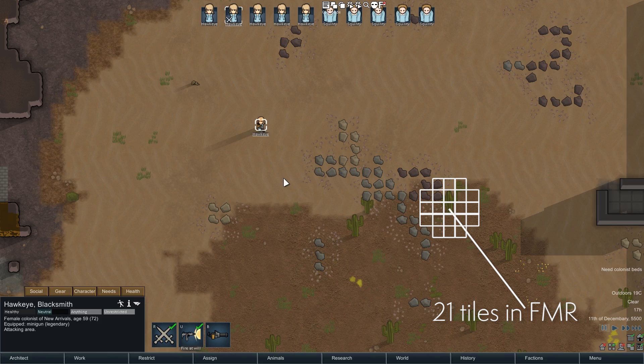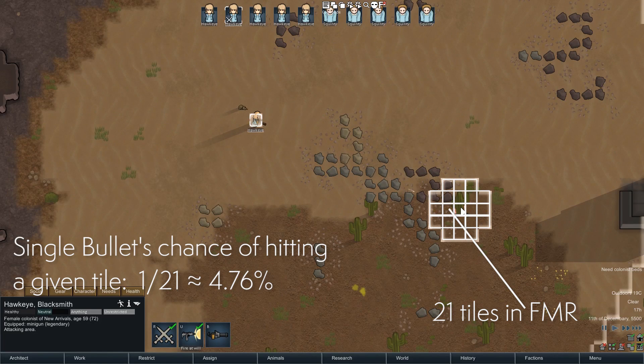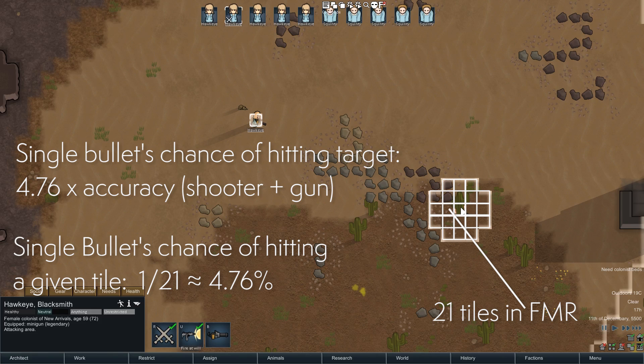Then the bullet is going to follow a path to its assigned tile. One of two things will happen: it can either reach its tile or it can be intercepted. If it reaches one of the tiles other than the one with the targeted thing, and if there's something for it to hit in that tile, then it's going to hit it. But if it goes to the tile that was aimed for, then the accuracy calculation kicks in. For instance, if the accuracy calculation gives a 50% chance of hitting the target, then if the bullet happens to land on the targeted tile, there's only a 50% chance to hit the thing that's in the tile.